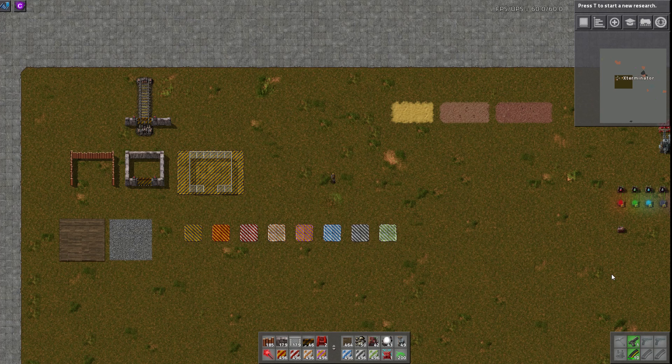Hey guys and welcome to another Factorio mod spotlight. I'm Exterminator and thank you for joining me. Today we are covering the Dectorio mod, and this one adds a whole ton of decorations. A very long time ago, like version 12 or before that even, I did a spotlight on a mod somewhat similar to this. I've also done one on asphalt and stuff, but this one kind of covers the whole range of things, which is really cool.